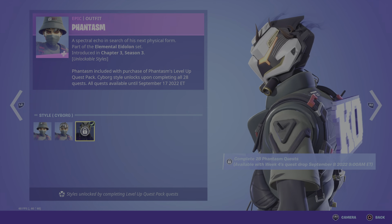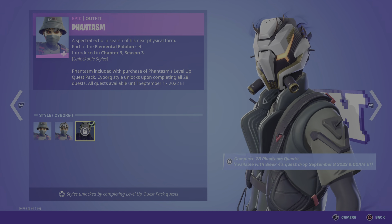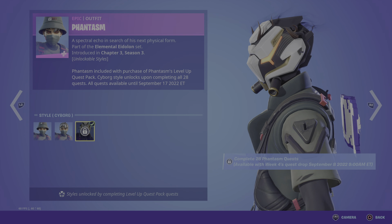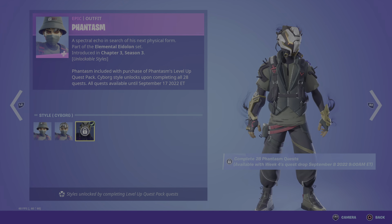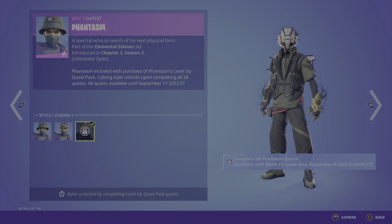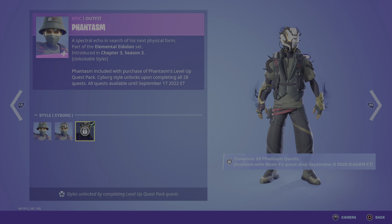The cyborg version — man, is he supposed to have hair coming out of his helmet? Not sure, but anyway really really cool skin, again giving that dark vibe. The Phantasm includes the purchase of the Phantasm Level Up Quest Pack, and the cyborg style unlocks upon completing all 28 quests.